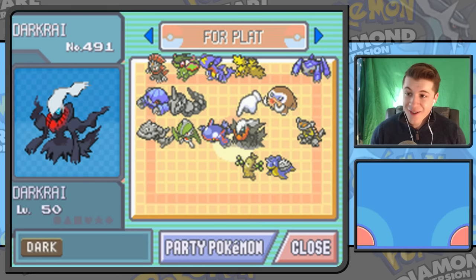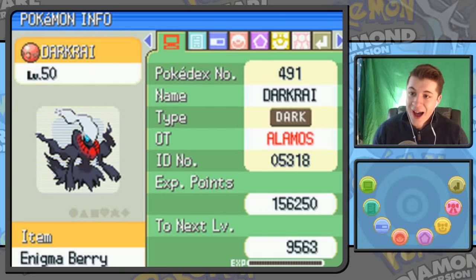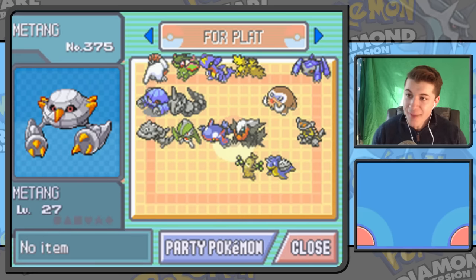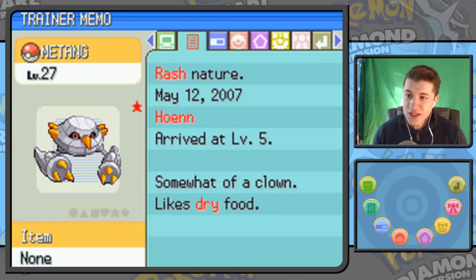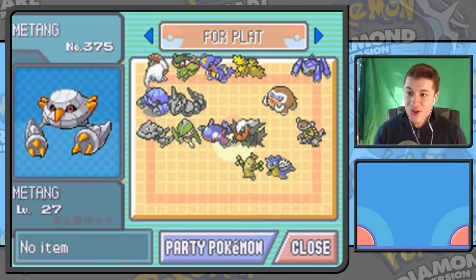I used to play Pokémon Battle Revolution a lot and do double battles online with that Discharge and Earthquake combo — because both Pokémon are immune to those moves, you could hit both opposing Pokémon at once. And here is one of those event Darkrai's — level 50, Timid nature, the Alamos Darkrai. I remember this was from the Pokémon movie — in Japan it was called Dialga vs. Palkia vs. Darkrai. And a Shiny Metang — I must have got this from somebody named Shu. Shiny Metang looks so cool; Shiny Metagross is even cooler, so I don't know why I never evolved this.